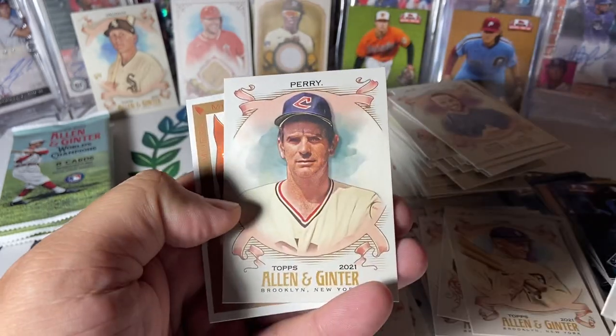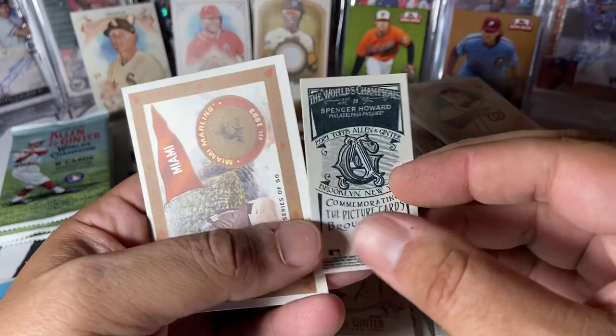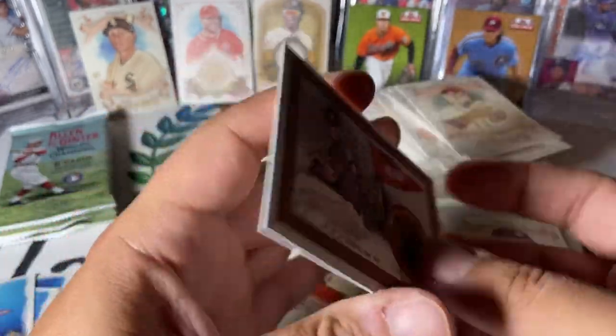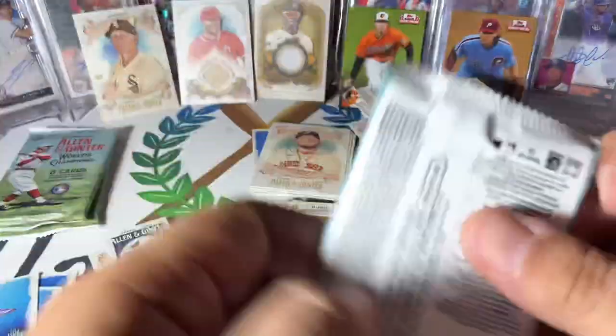Clemente, Springer, Perry. Ginter back of Spencer Howard, rookie card. And who we have here? Sixto Sanchez — nice little rookie card there. Three packs to go, then we're going to go back and see what that hit I set aside was.